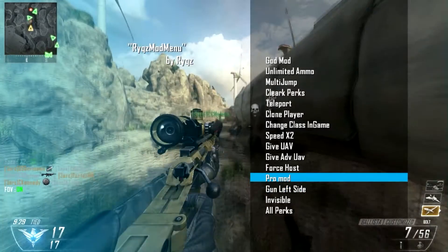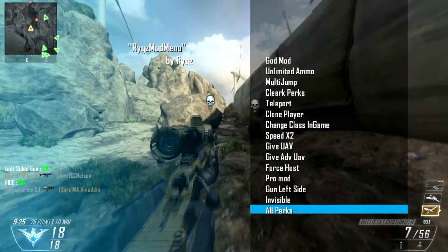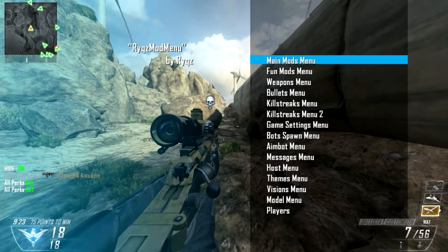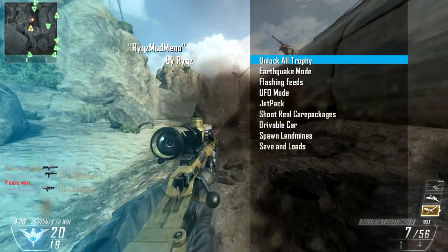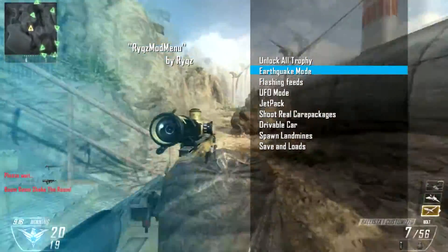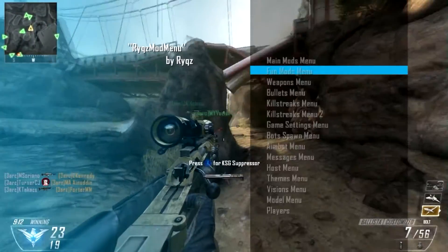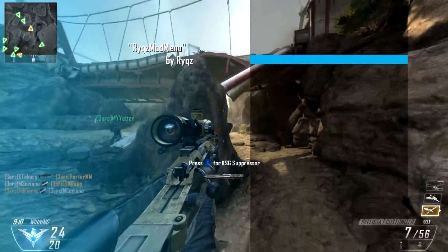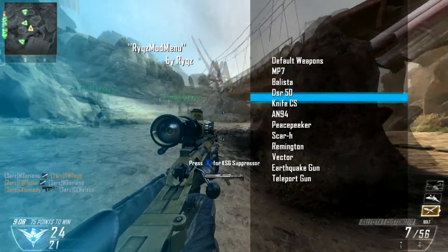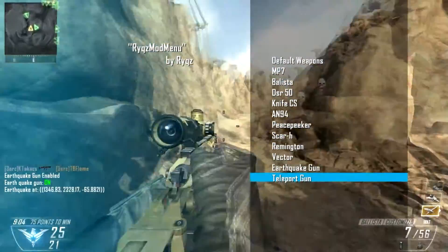The promo option basically just zooms the camera out. You can do this in zombies mode too, though it's a lot harder to use there. You could also use it with friends in a team deathmatch and just wreck them — they won't even know.